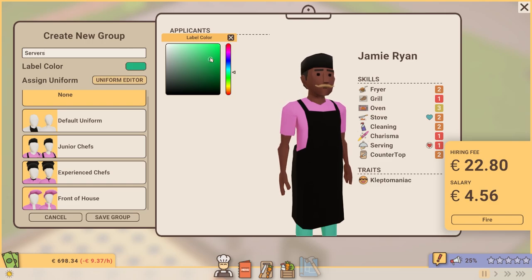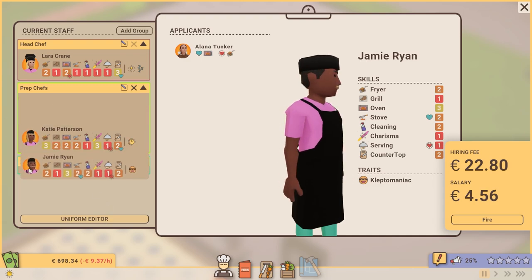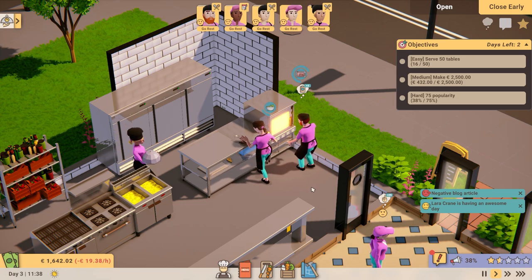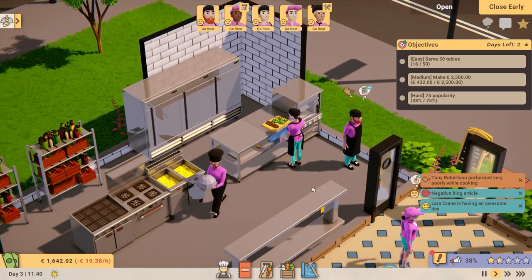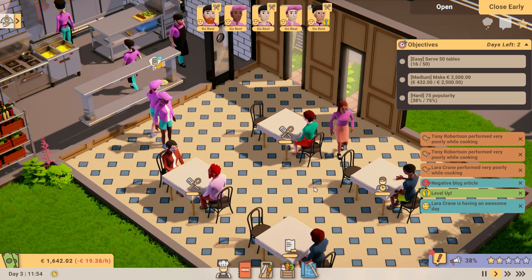Once the groups are created, you can freely move your staff between them, which automatically changes their uniform. This should allow you to visually organize your team into groups or sections, much like a real restaurant. Just remember, anyone can still perform any task should a need arise.